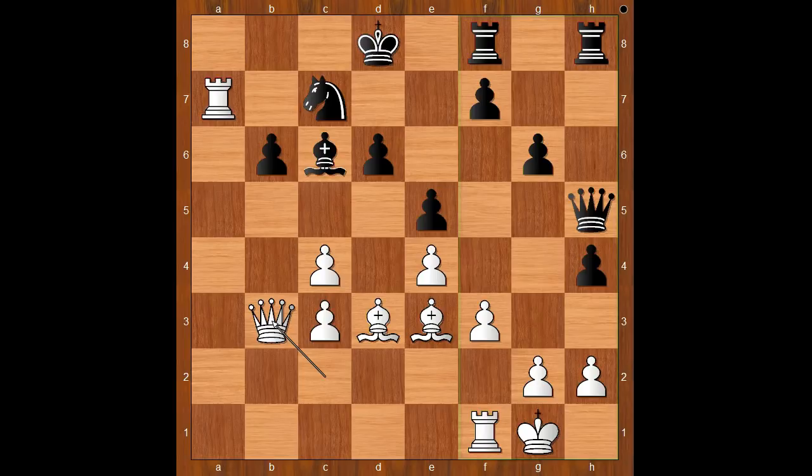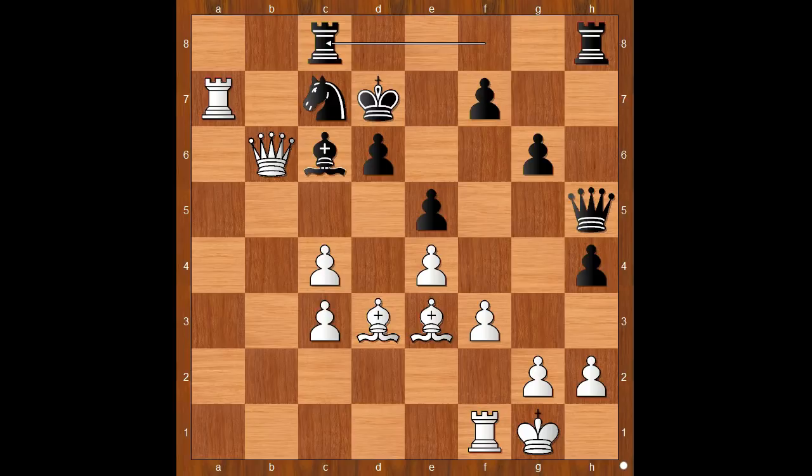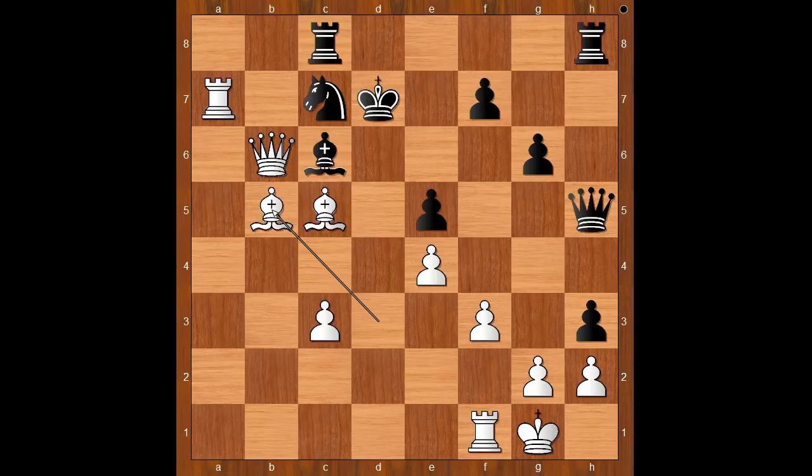One line goes like this. King to d7, intending rook to c8. Queen takes on b6. Rook to c8. c5. D takes on c5. Bishop takes on c5. h3. Bishop to b5.